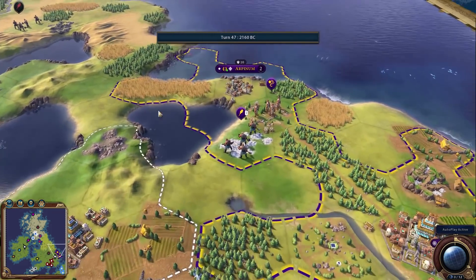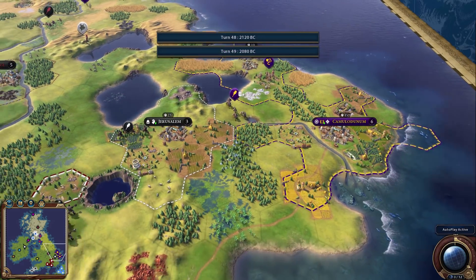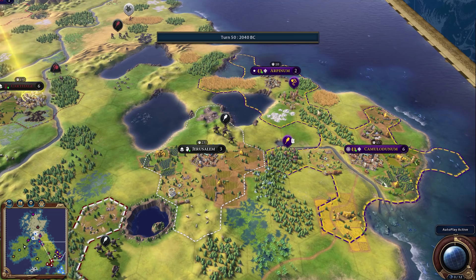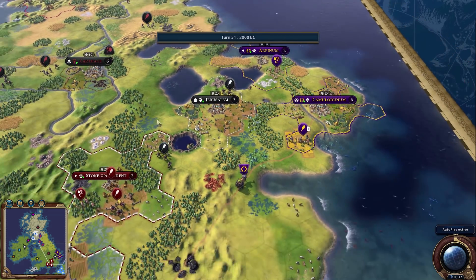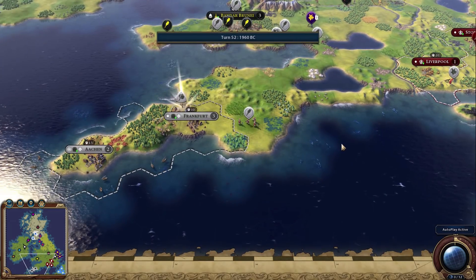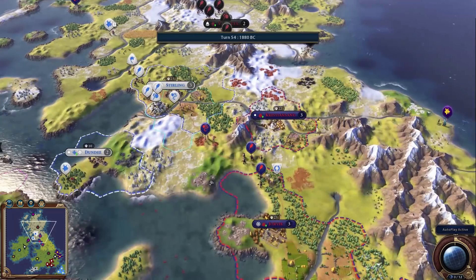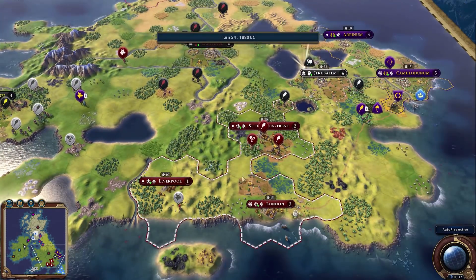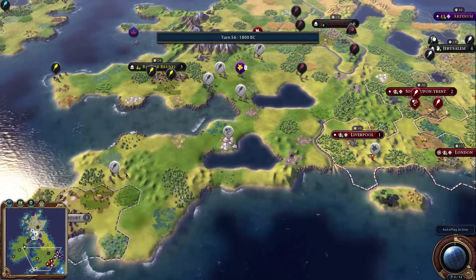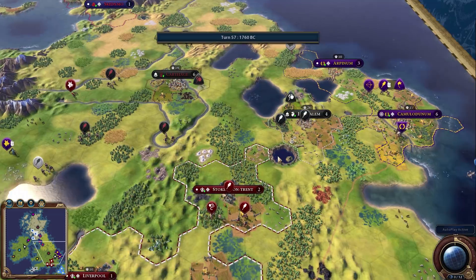Rome is going to get some pretty big cities but without a lot of production — they have four wheats. They can build a lumber mill which may not be as helpful. England has thrown down a third settler already while Germany still only has two. Norway is at three and Scotland is trying for three, so right now England might be in first place, though Rome has larger cities.